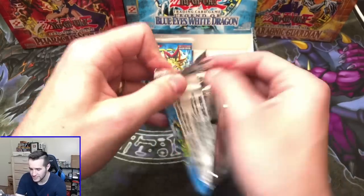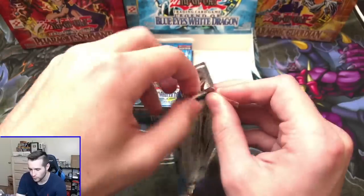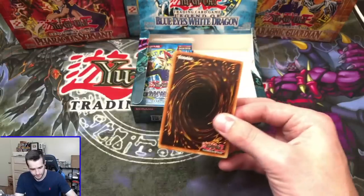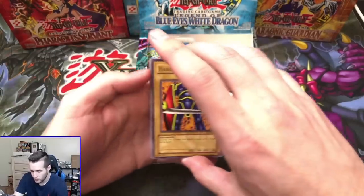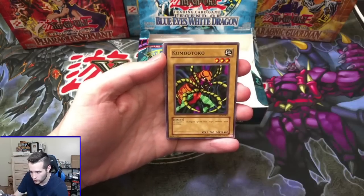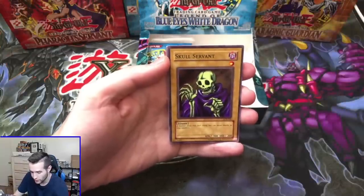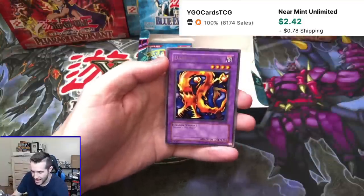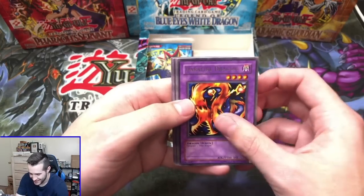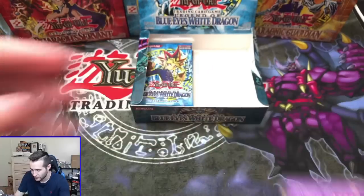Legend of Blue Eyes — can we pull a Secret Rare? Can we pull another Ultra Rare? Even a Super Rare — we'd be glad to pull that. We've got Kumu Toko, Forest, Skull Servant, and a Dark Fire Dragon. This is actually used at some point, so that's kind of interesting. Still only like a $5 card, but not bad.